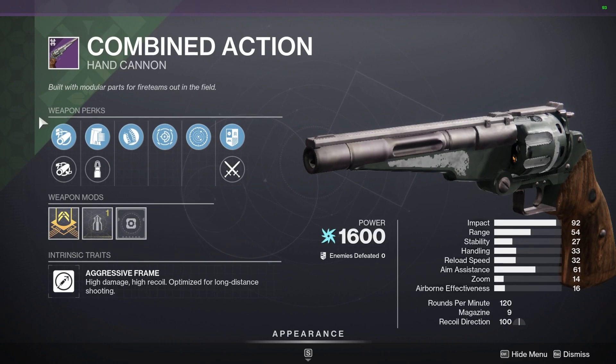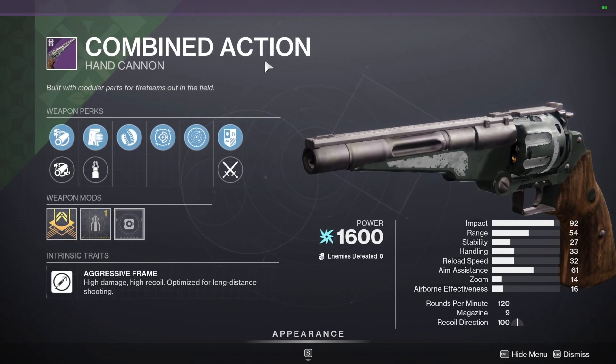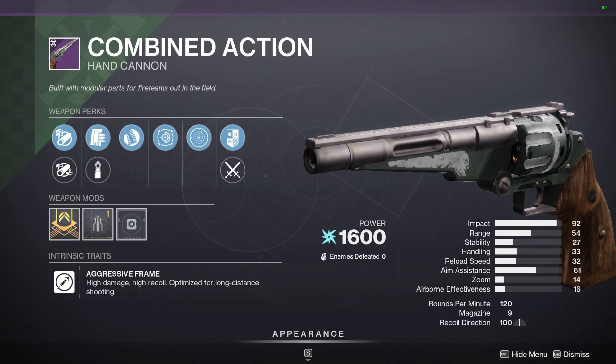I would definitely recommend picking this up if you want probably the worst hand cannon, or one of the worst weapons currently in the game. But yeah guys, go pick up the Scout Rifle and the Gnawing Hunger if you want some decent stuff today — that's about it for anything good he has. Hope you enjoyed, make sure to like and subscribe. I appreciate all of you and have a great rest of your day.